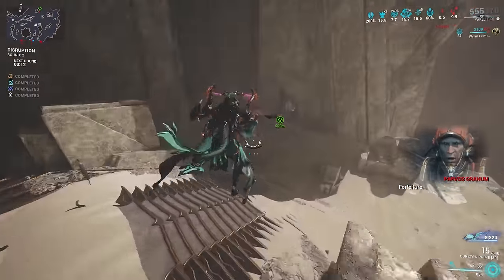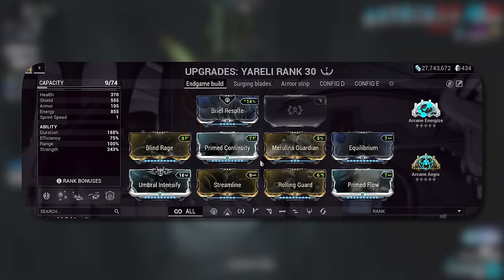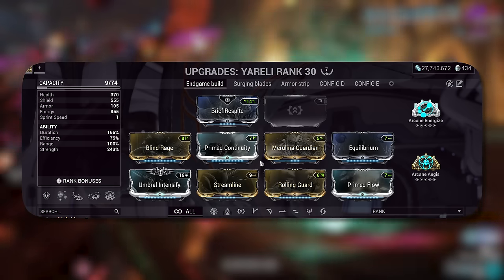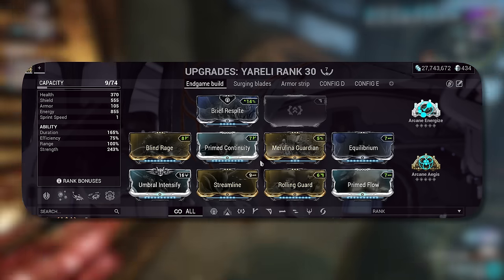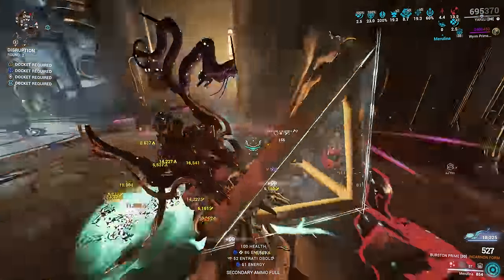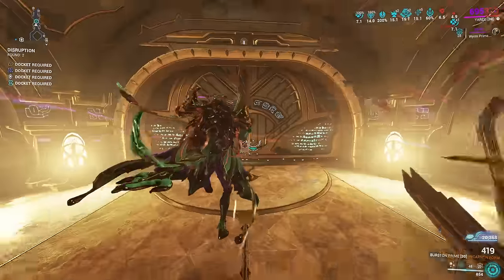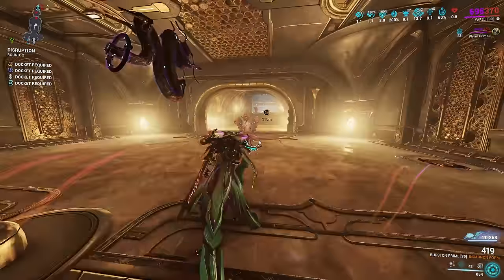Yareli is actually quite versatile and you can get away with not as many stats because she is so strong as is. If you don't have the primed mods, you can follow the same build with just the normal variants. I do run Arcane Aegis for that extra survivability — very handy for keeping yourself alive longer. Arcane Energize is flexible; you can run Molt Efficiency instead for more duration or Molt Augmented for more strength. If you feel like you're struggling with the negative efficiency, drop Blind Rage and run Transient Fortitude instead, which will slightly lower your strength and duration but give you more energy sustain. Make sure to run Equilibrium as this mod is just godly.